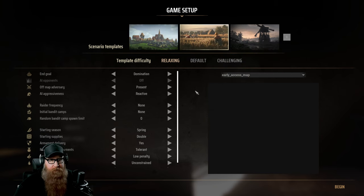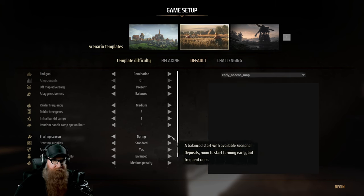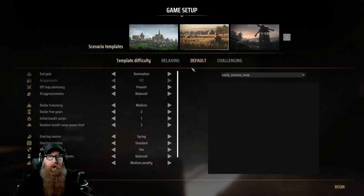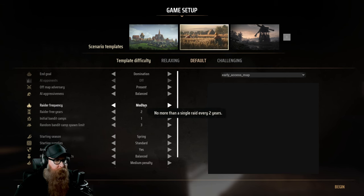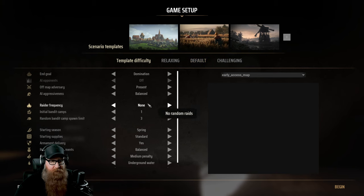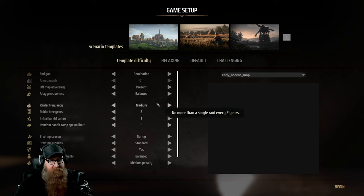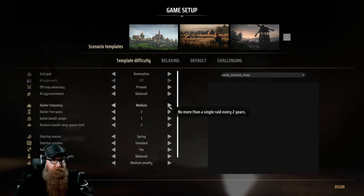I jumped straight into Restoring the Peace, which is conquer every region, and I went with Default — which is what most people are going for, especially those streaming and playing for the first time on release. You can change the raider frequency and make it custom if you want. You can set it to None, or most people just stick with Medium. I set it to three years to give myself a little breathing room for my first playthrough, but you can customize everything from there.